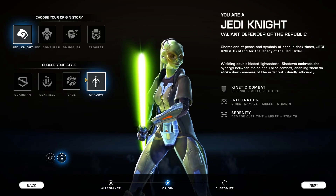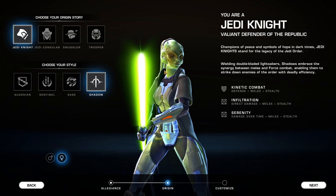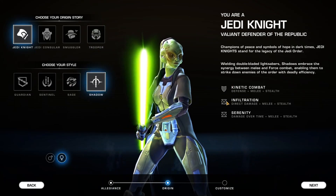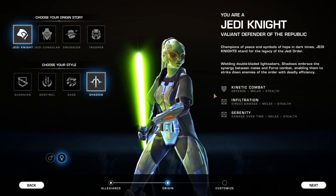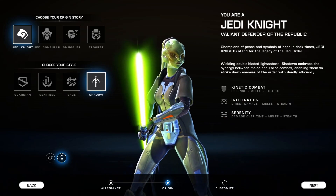So you have four different style options within the Jedi Knight origin story, and within each style you have three different branches you can choose from for how you want to play — whether it's the tank build, the damage-over-time, or the direct damage build.